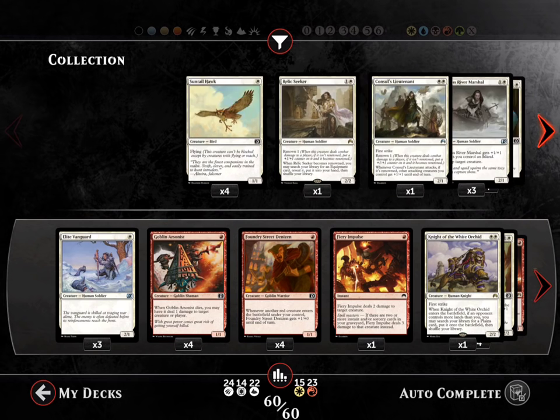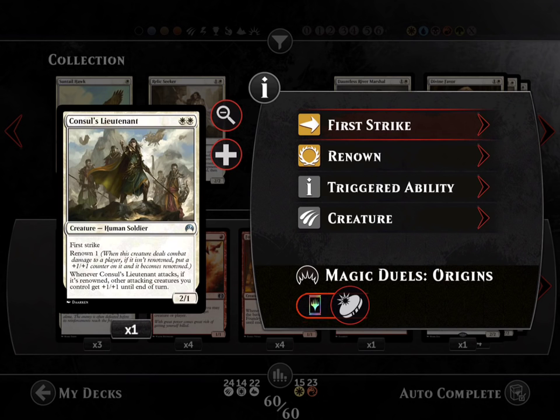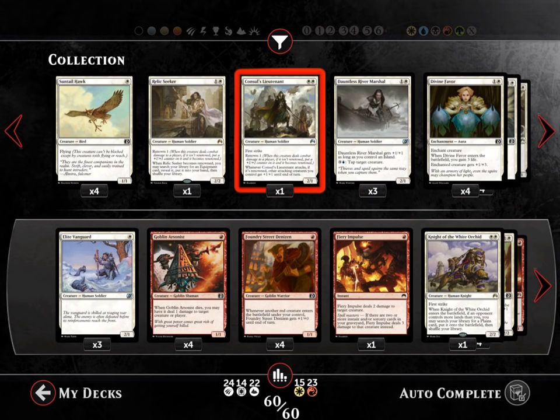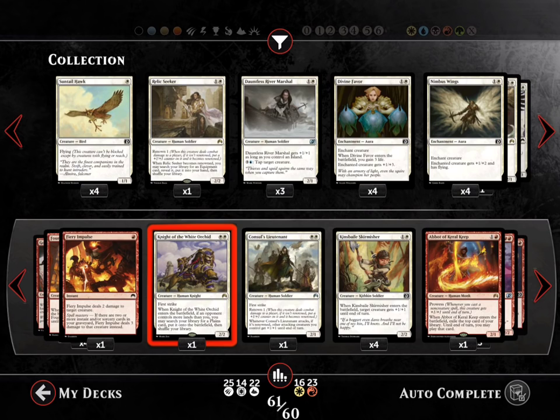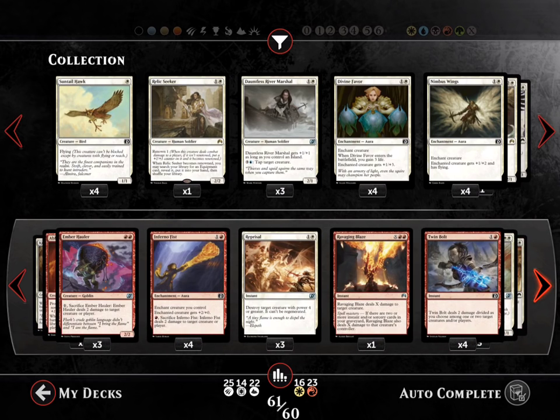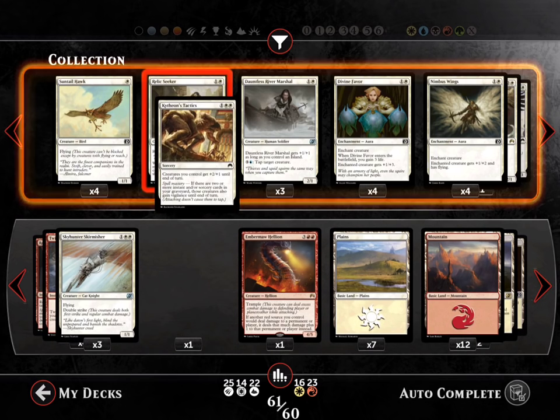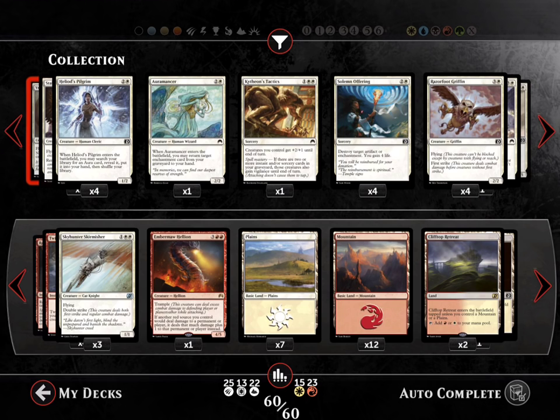Relic Seeker — we don't even have anything that we can use for Relic Seeker so that's useless. Okay, Renowned Otter — this card is actually pretty good, we'll probably use this card. We don't want the foil though. Let's put in this card. What should we take out? Let's take out this card — this card is not as optimal. That card was okay.